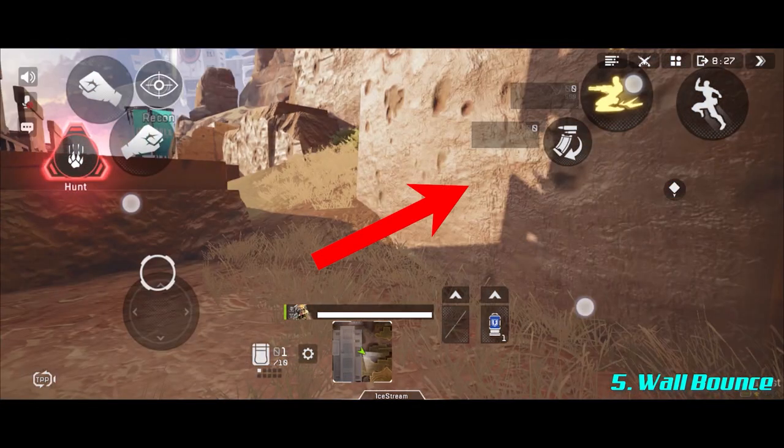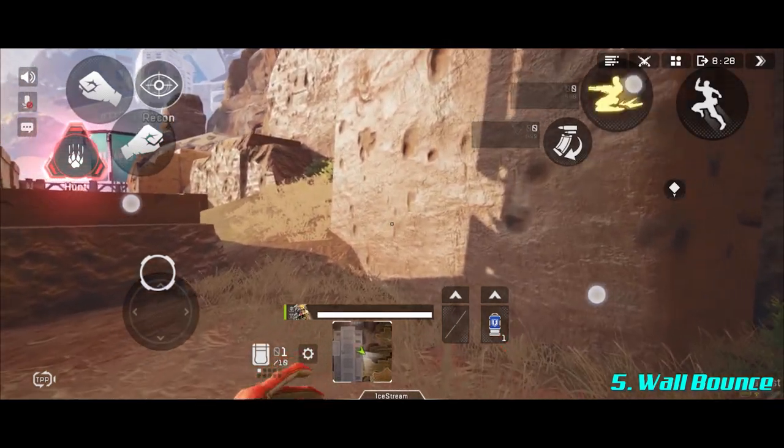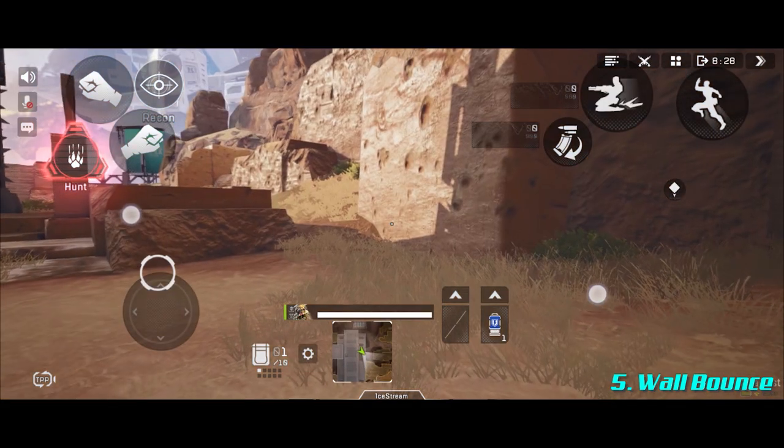Run towards that wall, slide, jump, hit it, and bounce off onto the platform. But there's one key thing: as soon as you come off of your slide jump, you must let go of your left D-pad. If you have auto sprint on, pull that left D-pad back to center. If you're still moving forward when you hit the wall, you will enter a climbing state that you cannot jump off of for at least two seconds — which defeats the whole point of the wall bounce.